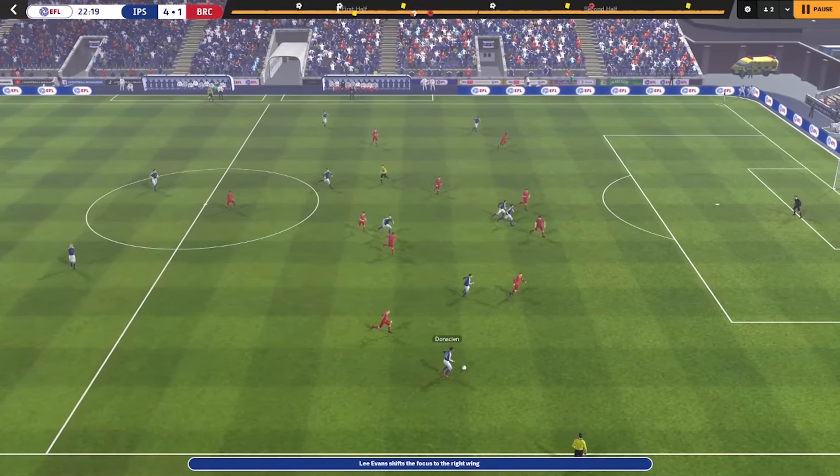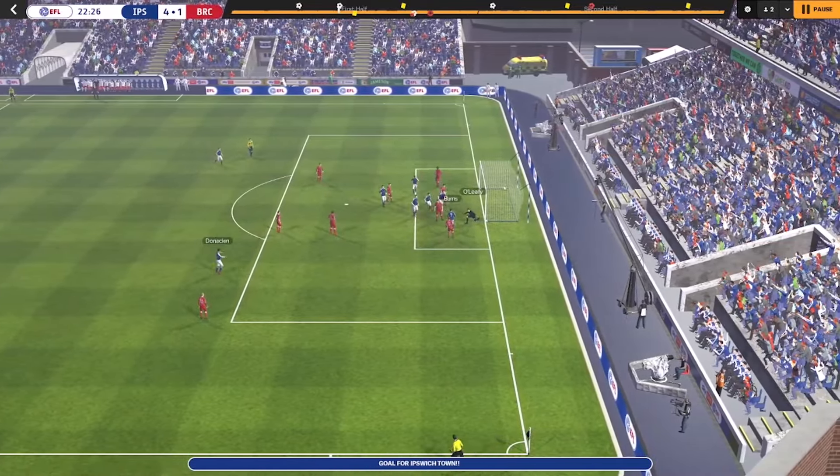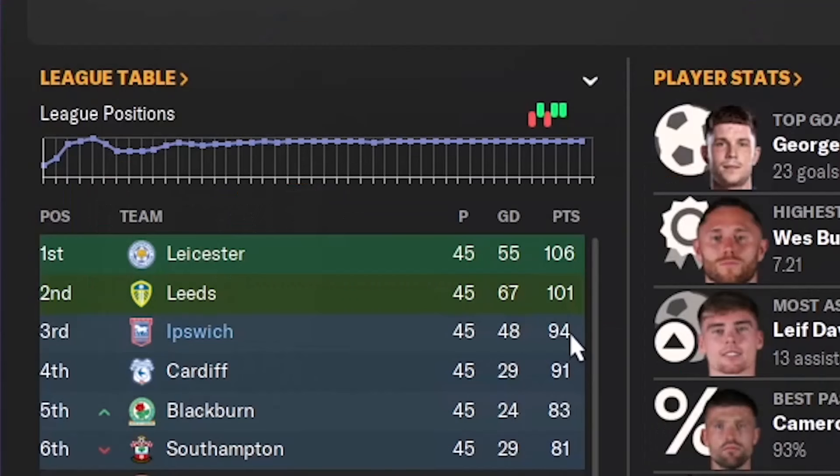In this video, I'm going to present the tactic as well. It's done very well in Football Manager 2024. In the game, Ipswich are currently in third place. They have 94 points right now with a goal difference of 48, so they are quite settled in finishing in the promotion places.